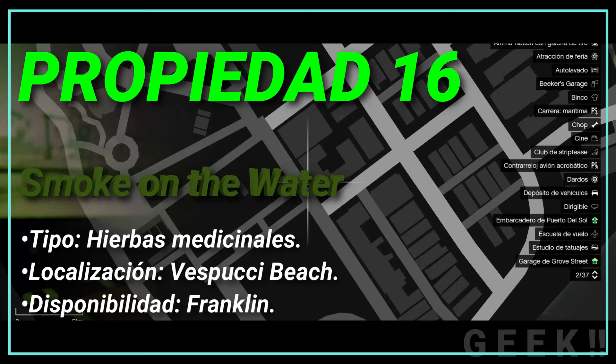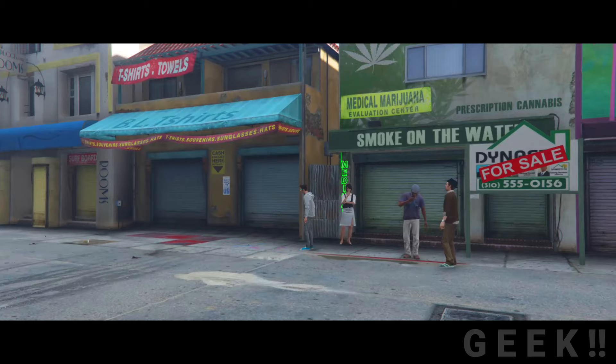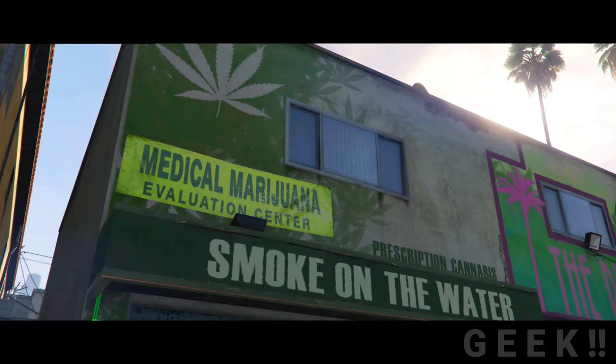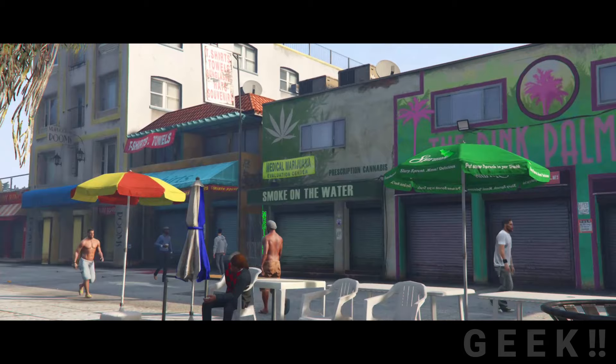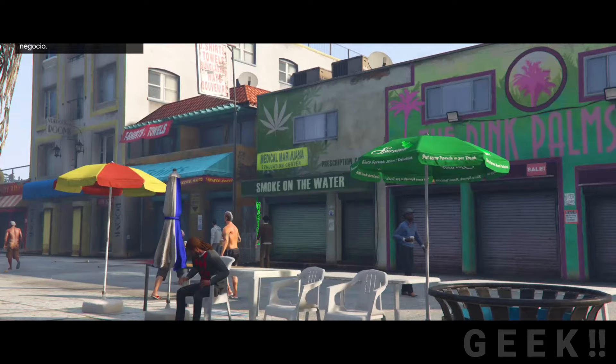Propiedad número 16: Smoke on the Water, tipo hierbas medicinales, localización Vespucci Beach, disponibilidad Franklin. Smoke on the Water es una tienda de marihuana medicinal ubicada en Vespucci Beach. Su nombre se traduce como 'humo en el agua'. Cuando se cambia al protagonista Franklin, hay ocasiones en que se puede ver a este salir de dicha tienda con un empaque de marihuana medicinal. Solo puede comprarlo Franklin y debe realizar distintas misiones para el negocio. El costo total es de 204 mil GTA dólares y obtiene una ganancia de 9 mil 300 GTA dólares a la semana.